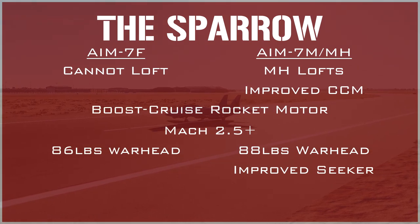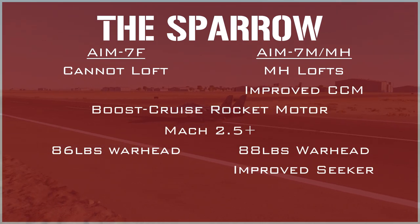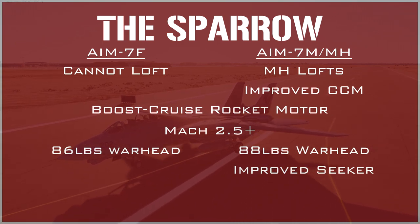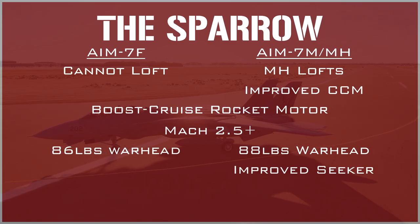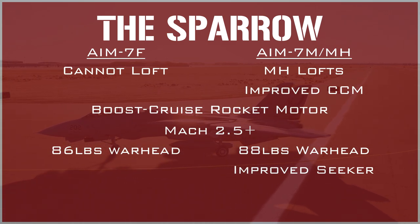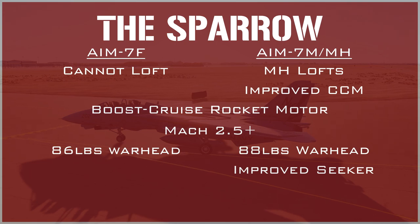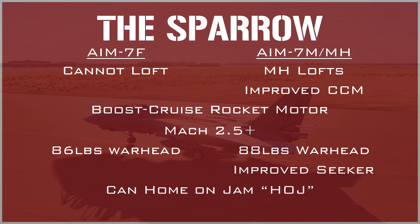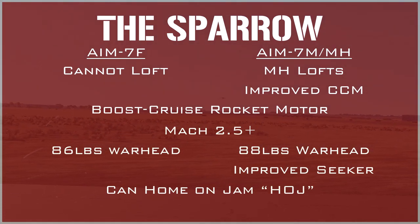This look-down issue with the AIM-7F can be dealt with using the Sparrow Pulse Doppler mode available to the RIO, but this drastically increases the missile's weakness to notching. The AIM-7M, on the other hand, has an improved inverse monopulse seeker, which allows it to function better in look-down situations and provides improved countermeasure resistance. Both the M and F variants have the ability to home on jam, or HOJ, meaning even if you don't have a lock after firing, the target can still get hit if they are utilizing a jammer.